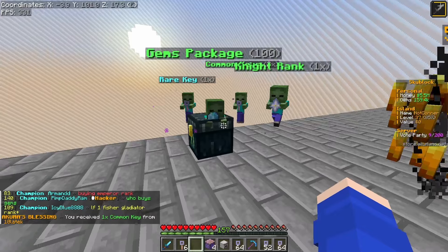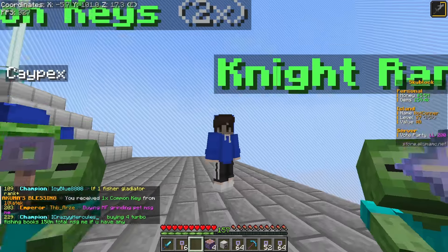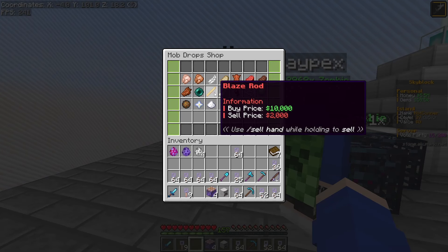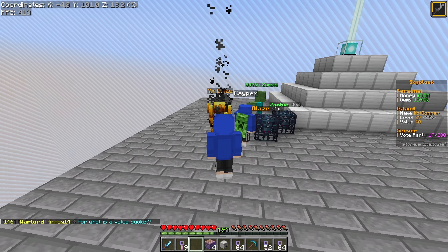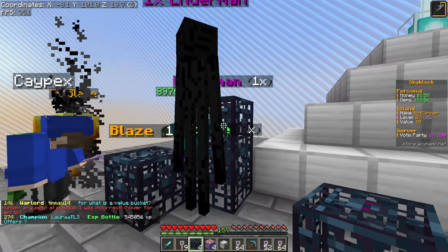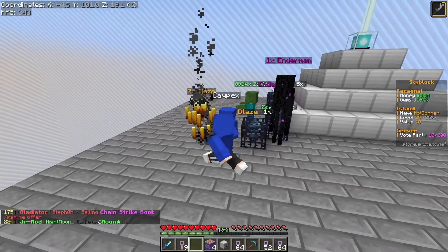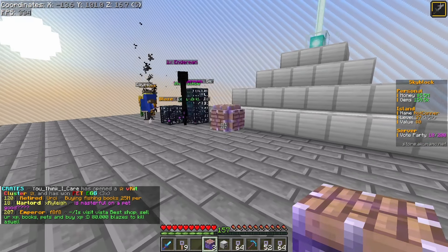We'll start with the key-all crate — probably get nothing too great, but it is what it is. We got an iron golem, not too bad. I'm checking in shop — apparently blaze rods sell for more than ender pearls. Right now we don't have blaze spawners, so we kind of need to put down endermen for the time being. We'll stack them all up — these are going to be our blaze alternative to make money and XP and kill better mobs compared to zombies.